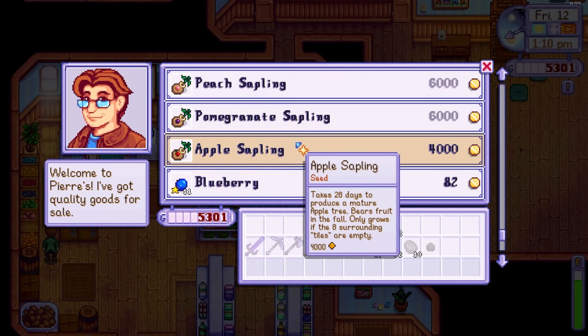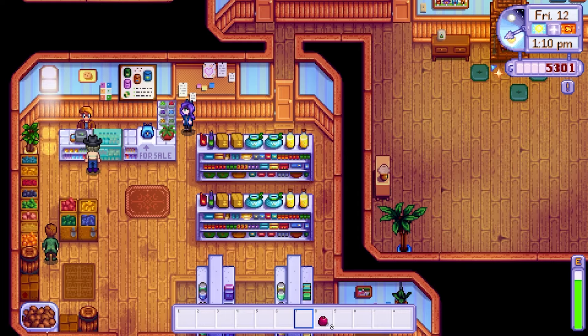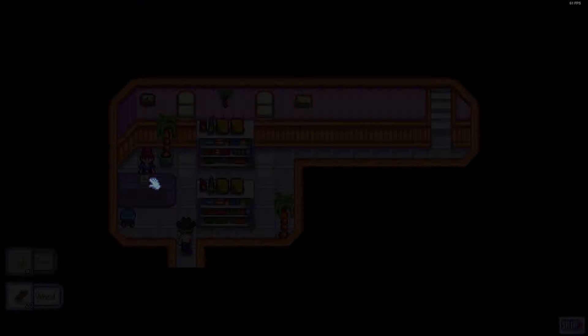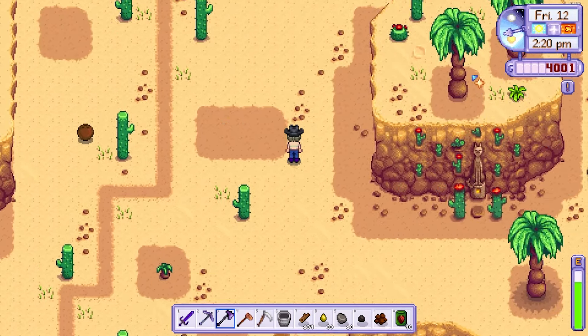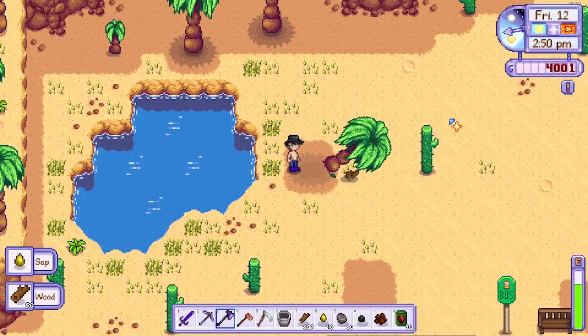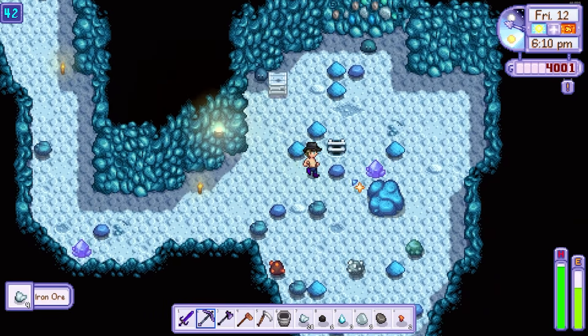On day 12 I visited Pierre to plan the cost for my fruit tree layout within my greenhouse once I receive it. I gave some gifts around and visited Sandy for the first time. While there I purchased some beet seeds so I could complete Mr. Qi's quest. If you want to plan ahead you will need one battery, one rainbow shell, five beets and one solar essence. I then went back to the mines to collect some more coal.